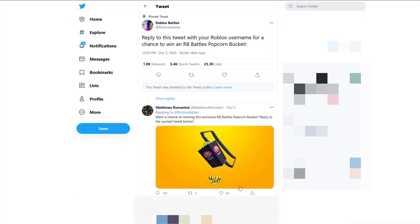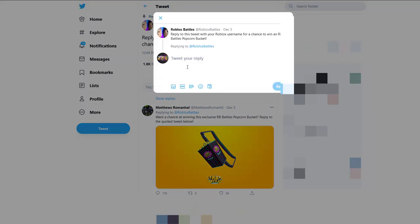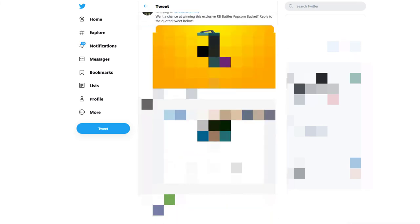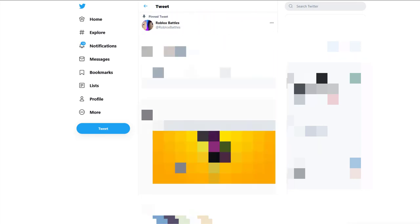This is a raffle — I want to make everything clear. If you just put your username it will only give you a percentage chance, so go ahead on Twitter and put your username. For example, I go by JosephRoblox47, but obviously use your own username. I already did it so I'd preferably not repeat it. Let's go ahead and show you the next few items.